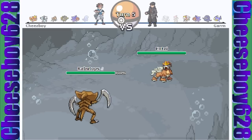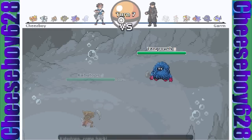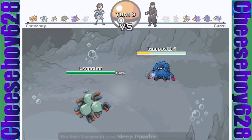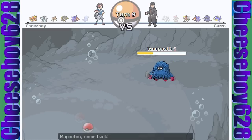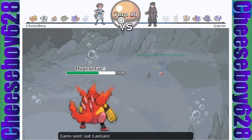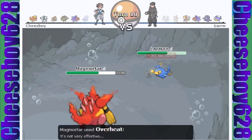My Magmortar takes him out with the Overheat. He doesn't realize how vital that Medicham was — that was really important to win this battle. Now Tangrowth is in here and Magneton is able to do a huge chunk with HP Fire, since Tangrowth doesn't have that amazing special bulk. Magmortar comes in and I can threaten him out for sure. I'm going to go for the Overheat, and that Lanturn takes it pretty well, so it's probably Specially Defensive.